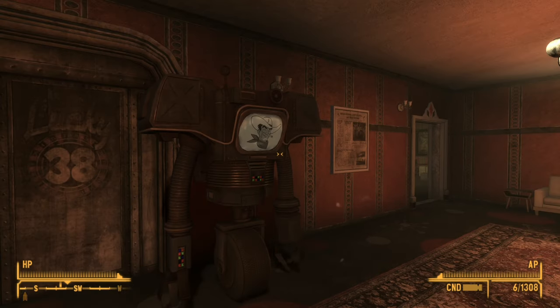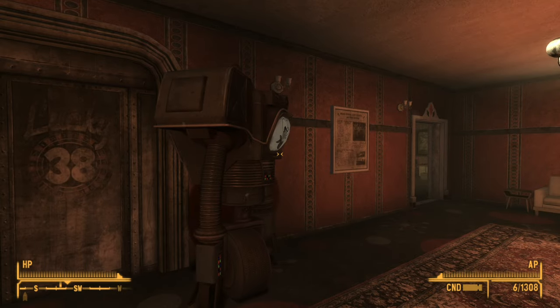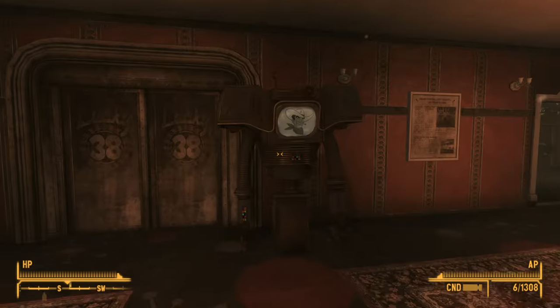Hello everybody, and welcome back to part 14 of this Fallout New Vegas walkthrough. So this time, we're going to carry on with the second DLC of the four. We're going to go through Honest Hearts. We're starting that one today.